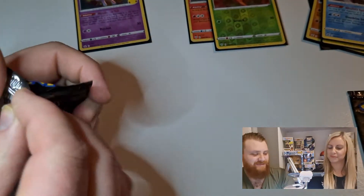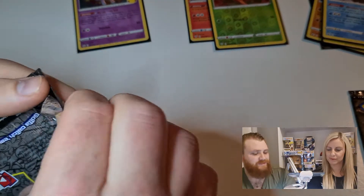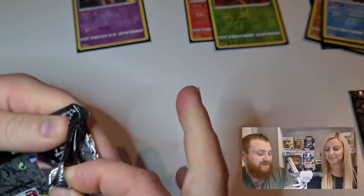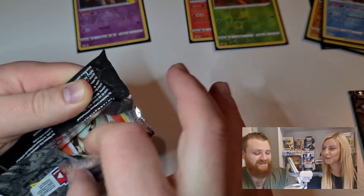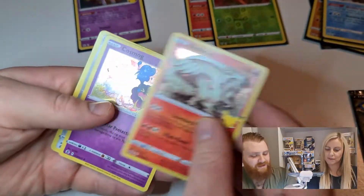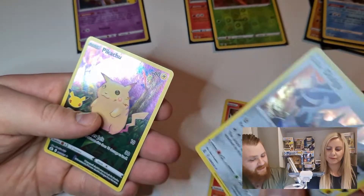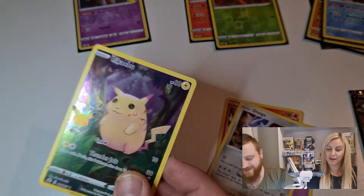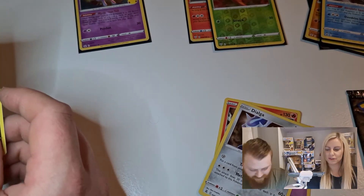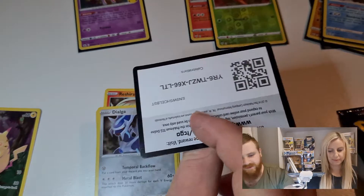Celebrations again - okay, so we got Reshiram, I like that card, and Cosmog again, Dialga - okay, we got Palkia and Dialga now - and then another full art Pikachu. Must be a Pikachu day! He's the best character.